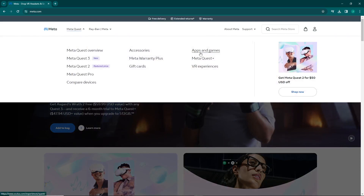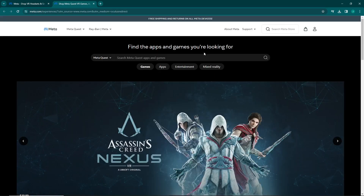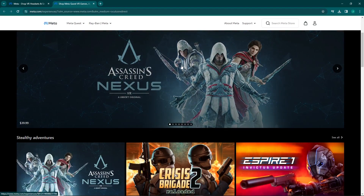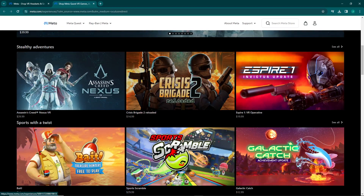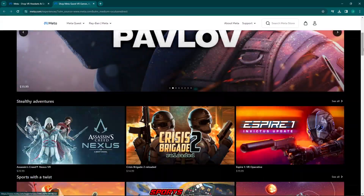Right now we have to click here on Meta Quest, and we have to click here on Apps and Games. After that we can see Assassin's Creed Nexus — this kind of game is in front of you right now.